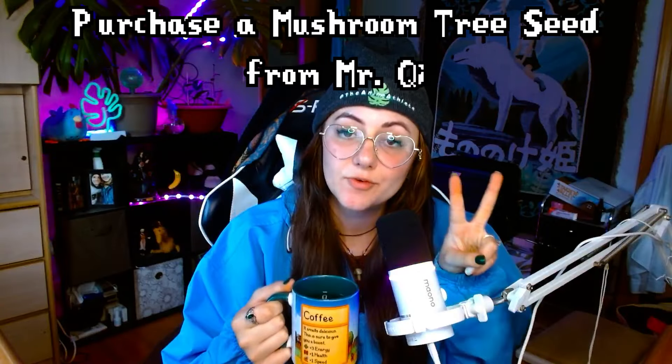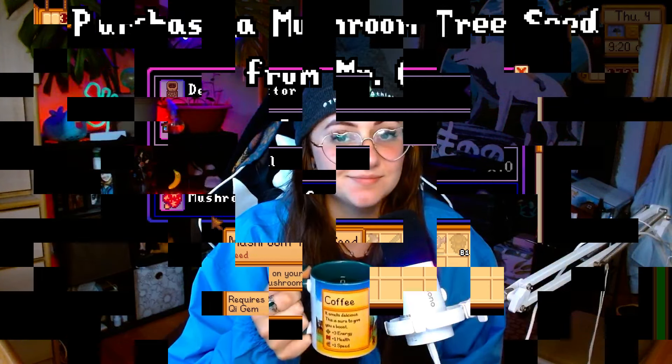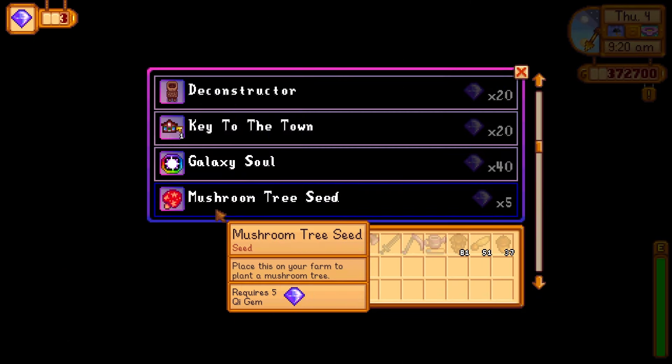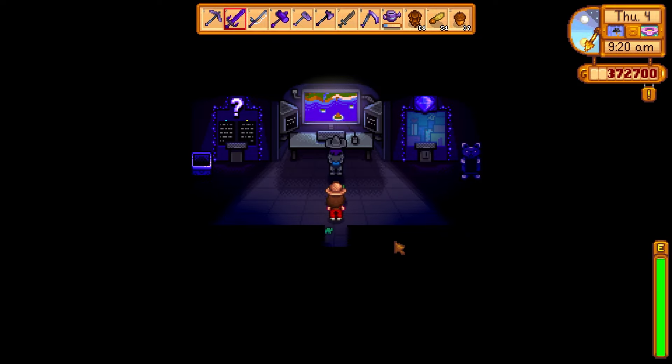Option 2 for growing a mushroom tree is you can purchase a mushroom tree seed from Mr. Key. It can be purchased once you have unlocked Mr. Key's walnut room. When planted, it will then grow into a mushroom tree. Now if you're new to the game and you're asking yourself who the heck is Mr. Key and where is this walnut room — the walnut room is something that you can unlock when you've reached late game content and you are on Ginger Island. There are a few steps to getting to Ginger Island and getting it unlocked and finding enough golden walnuts to unlock this specific room.